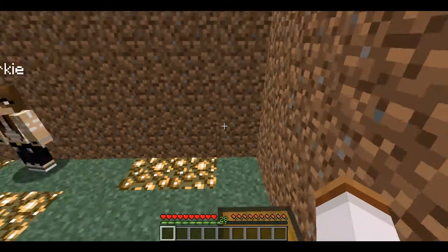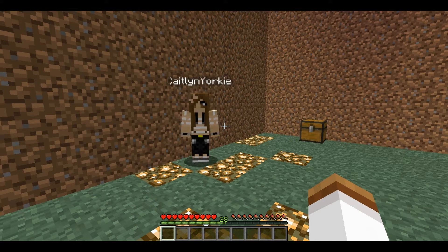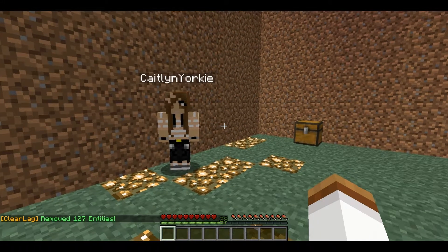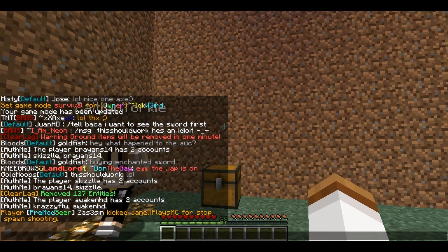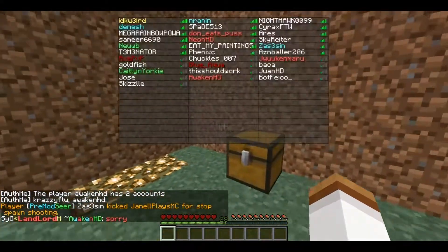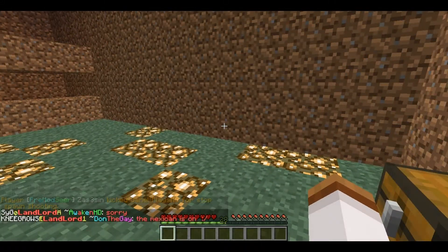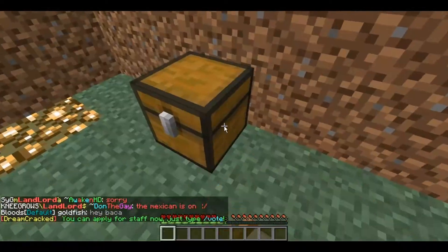With the My Pets plugin, it allows you to capture mobs depending on your rank. What rank are you? Lord Seer. Lord Seers can get chickens, cows, pigs, sheep, wolves, and ocelots as pets, and they will all attack for you and follow you around, and if they die they can respawn.